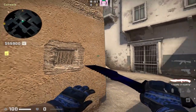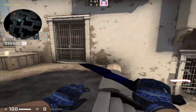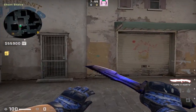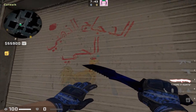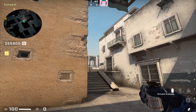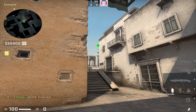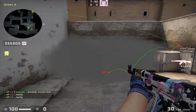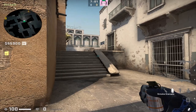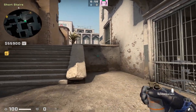On catwalk itself, there's a few smokes you need to know to hit the A bomb site. Starting off with the easiest: the deep CT spawn smoke. Put yourself in the corner of this metal wall and look for the corner of this building. Simply left click throw and this will land exactly how it did towards long and block off CT spawn.